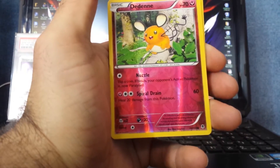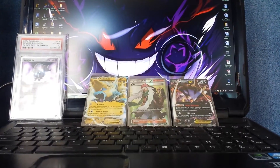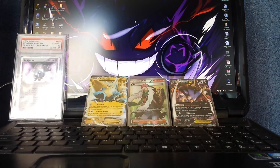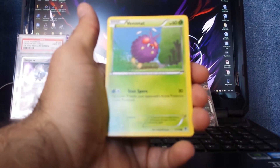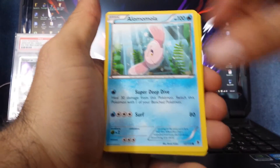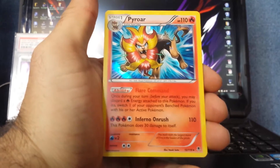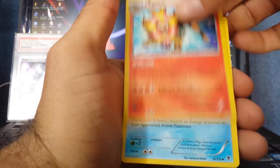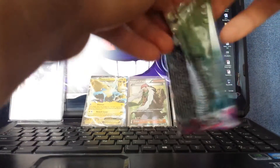Dendene is the reverse hollow and Diggersby is the rare. Got Shauna, Trick Coin, and Target Whistle. I'm not sure what happened with the Shaunas but I had a bunch of them and after the World Championships people were buying out all the Shaunas I had. Next pack: Enhanced Hammer Reverse Hollow — always nice to get a trainer. Pyroar is the hollow — I think that's the first hollow so far. Croconaw, Tierno, and Robo Substitute.